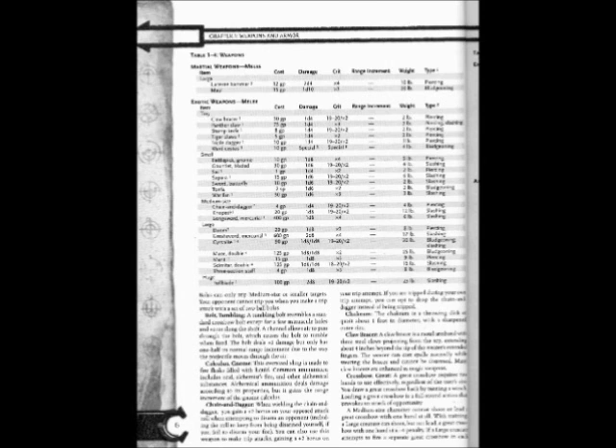Exotic Weapons, Melee — Tiny items: Claw Bracer: Cost 30gp, Damage 1d4, Crit 19-20/×2, Weight 2 lbs, Type: Piercing. Panther Claw: Cost 75gp, Damage 1d4, Crit ×3, Weight 3 lbs, Type: Piercing/Slashing. Stump Knife: Cost 8gp, Damage 1d4, Crit 19-20/×2, Weight 2 lbs, Type: Piercing.